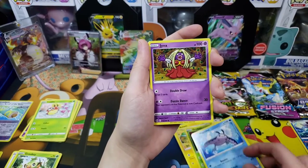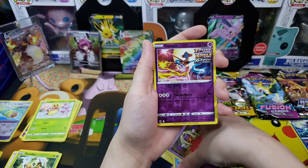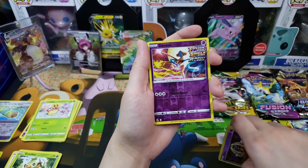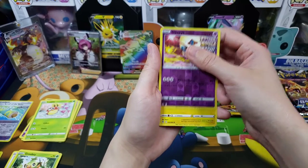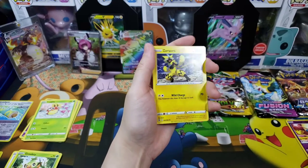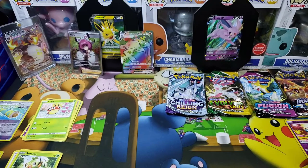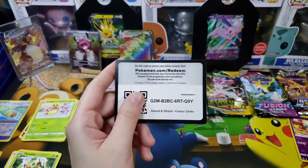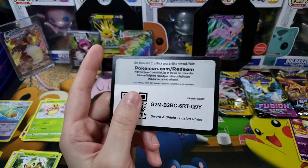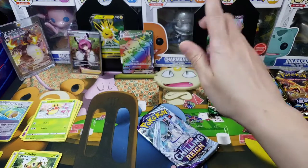Jynx — get some Chapstick! Reverse holo Deoxys — I like that, I like it a lot, that's good stuff. And the last card: one, two, three — it is Zoroark, non-holo. And to anybody who plays him in Pokémon UNITE, I hate you! I had a salty game where I got bodied by a Zoroark. I hate you! I like playing him because I understand why people play him — but he's a pain.